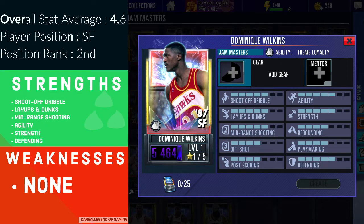With Dominique Wilkins you can create a build that suits your playstyle best. You can go for a full explosive version — maximizing shoot-off dribble, rebounding, and mid-range shooting similar to Aaron Gordon or Shawn Kemp — or you can stretch the floor by boosting his three-point shot and shoot-off dribble so he can create offensive opportunities for himself. His agility is a five so he's going to be very swift. His post scoring is decent as well, so you can boost that and make him a presence down low.